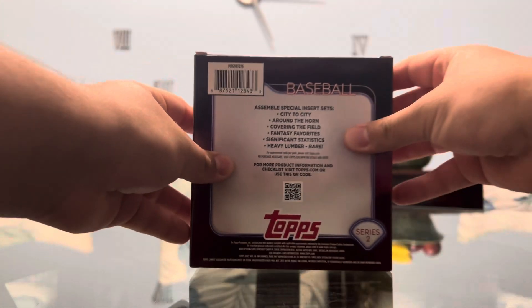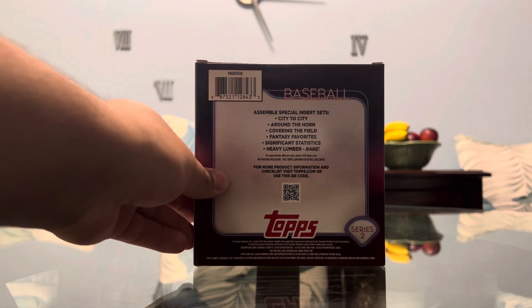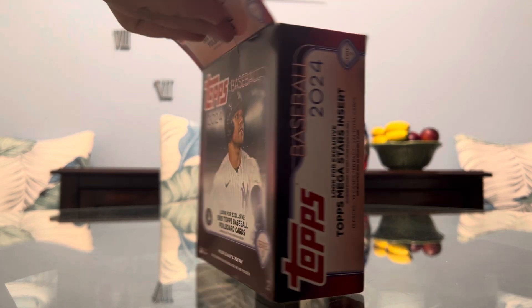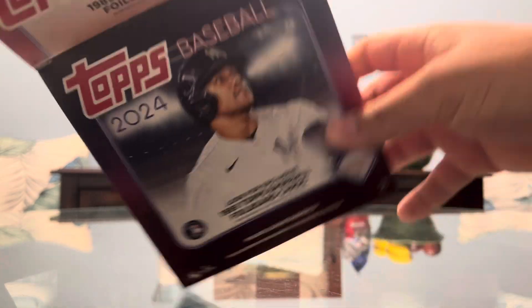On the back of the box it says: assemble special insert sets — city to city, as I said before, around the horn, covering the field, fantasy favorites, significant statistics, and the very rare heavy lumber insert. And as I said, there's a women of baseball insert that we found as well. So that's pretty cool.